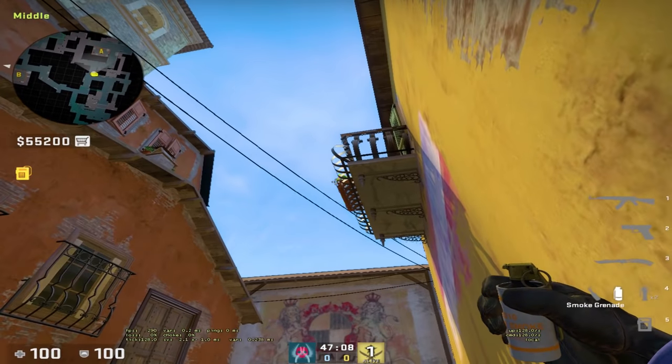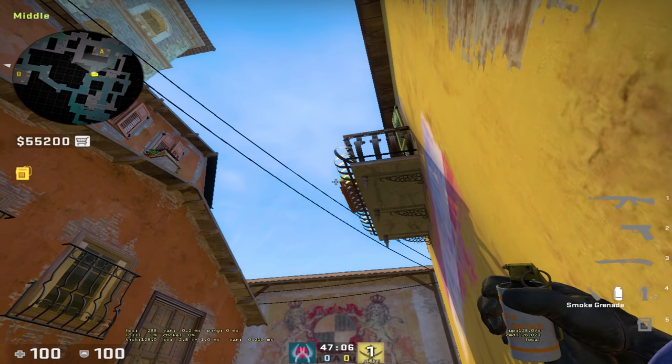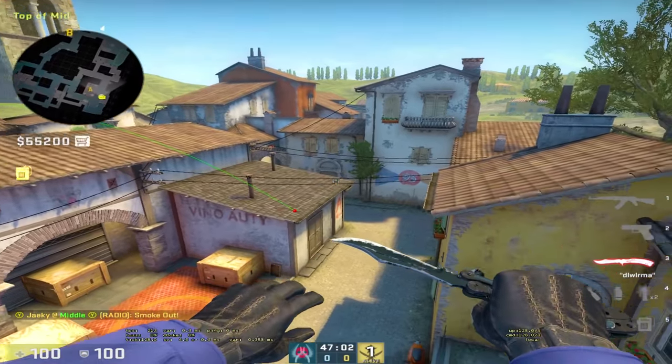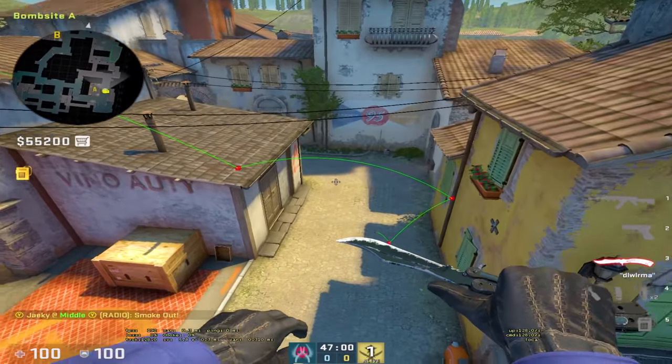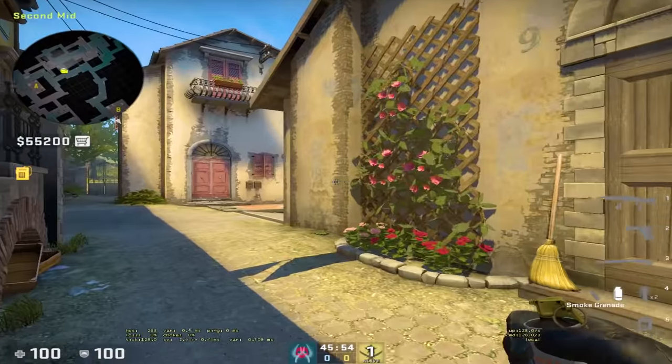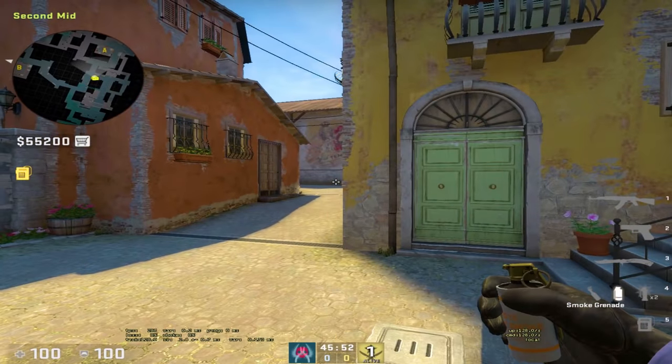Here's how to smoke off moto. Come back to this corner, aim to the left of this flower pot, and just left click. As you can see, that smokes off moto.